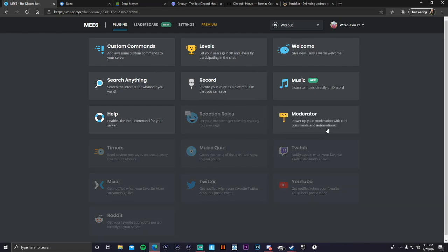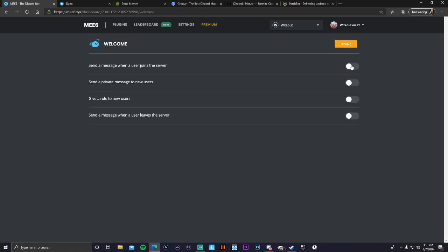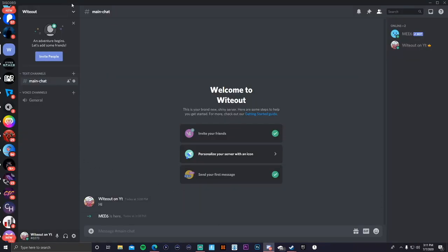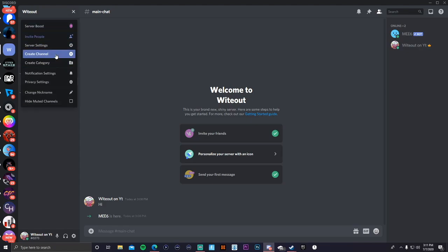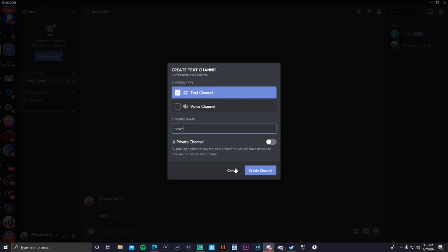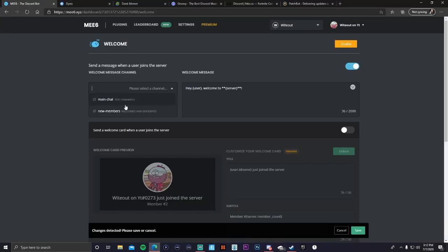The first feature I want to show you in MEE6 is the welcome message. When someone joins your Discord, it's going to send a welcome message in whatever section you set it to. You can customize the message. Go to Discord, click 'Create Category,' and name it 'Welcomes and Goodbyes.' Then create a channel inside it and name it 'New Members.' Go back to MEE6, select 'New Members' as the welcome channel, and save it.